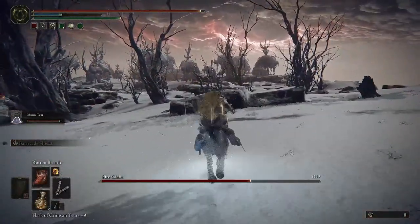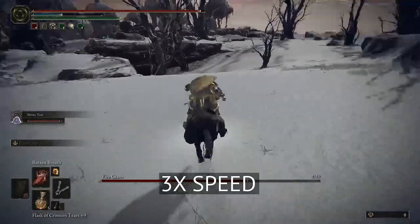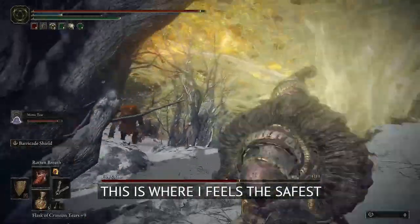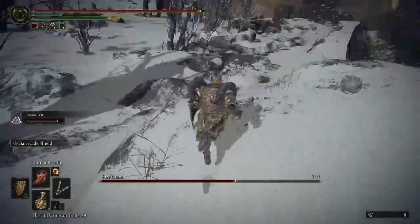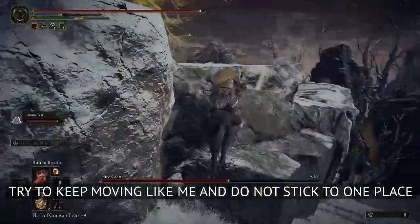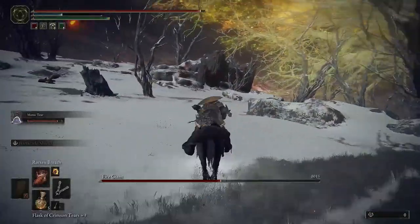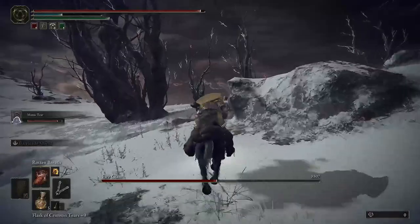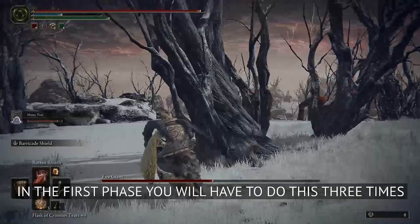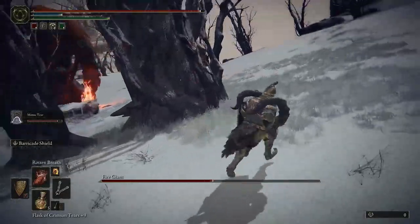Again create some distance and move as far away as possible. I feel safest here, but you shouldn't stick to one place — keep moving from one place to another. For me this is the third time I have to apply Rotten Breath; for you it may be 4 to 5 times, so keep that in mind.